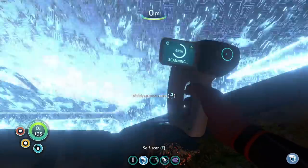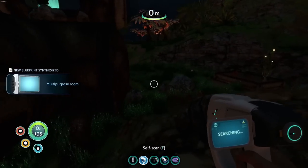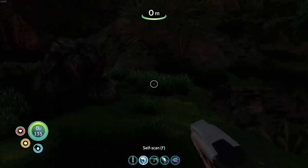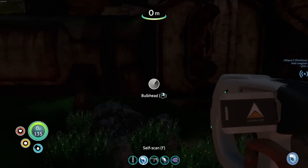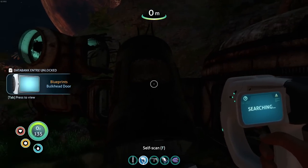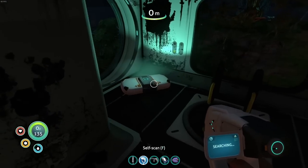The multi-purpose room — this is the main room we came here for! If you want to start base building, this is where you'll find your multi-purpose room. There are a couple other places you can find one. Bulkhead — absolutely. Scan basically everything. We're going to hop up here.